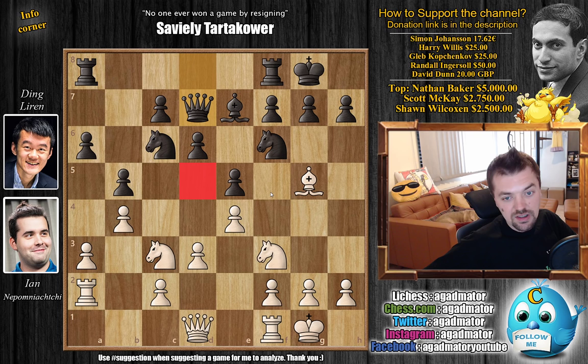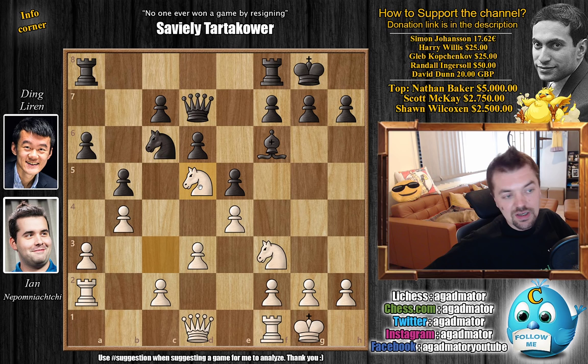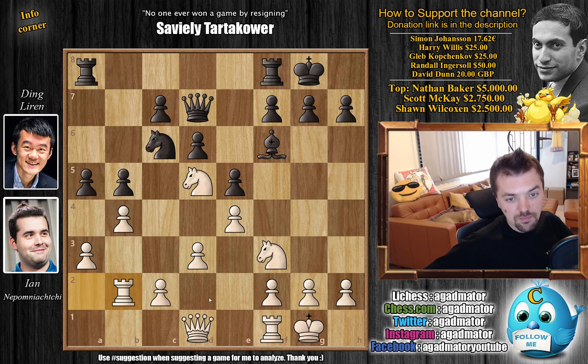Nepo wants to use the d5 square for his Knight, so Bishop captures on f6, Bishop captures, and Knight to d5 — getting the Knight to an excellent square. Now a5. This position has been reached before; Ding plays this very often. It's been shown that Knight captures and captures doesn't really do much for White. This position has been reached by Ding twice in top-tier games — once against MVL and once against Carlsen, and both of them played c4 here. Against Carlsen he lost — that was the 2017 St. Louis Championship Showdown. Against Maxime in last year's London Chess Classic, he drew. But here Nepo prepared Rook to b2, a new move. So as of move 16 we have a completely new game.